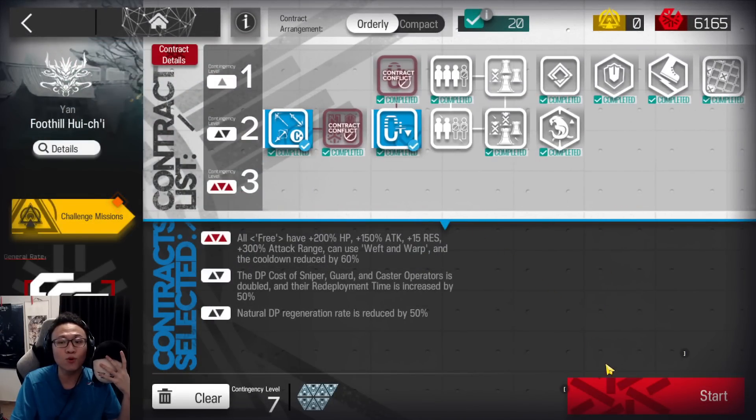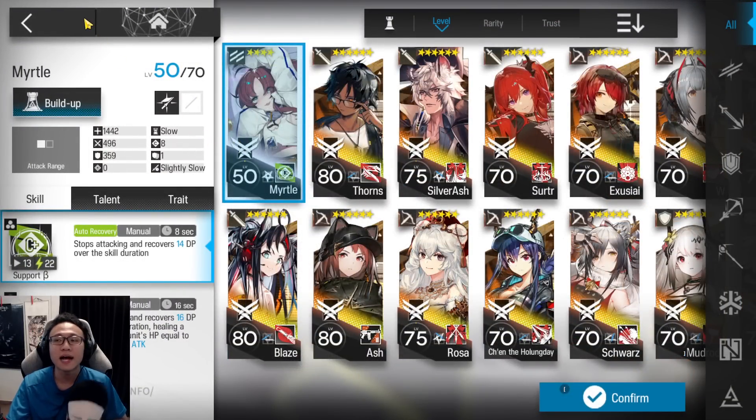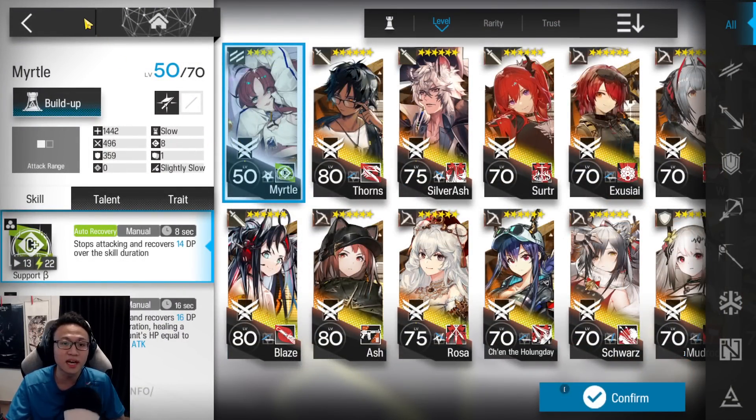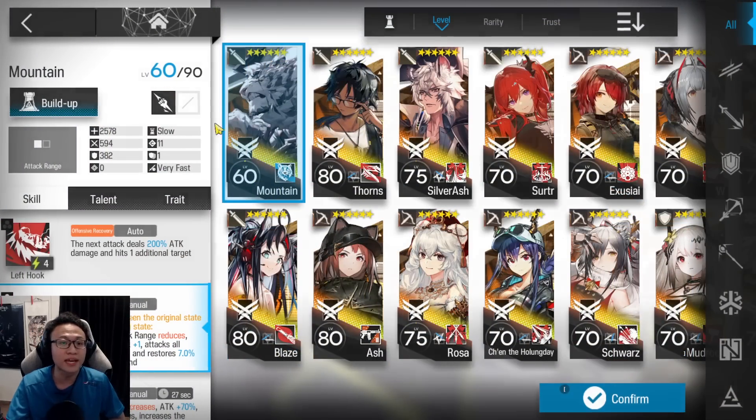The squad we're going to take is a very small squad — easy for you guys to adapt. There are 8 operators. The main 6-star of the show is going to be Mountain on Skill 2 M3. If you don't have that, please borrow from a friend, or come to the Discord server. Next, you're going to want a Myrtle — she doesn't need to be Mastery Tree. A Skill 1 Rank 7 Myrtle will do, and even Elite 1 Myrtle is more than enough, although you do need an Elite 2 operator in your squad to borrow Mountain.